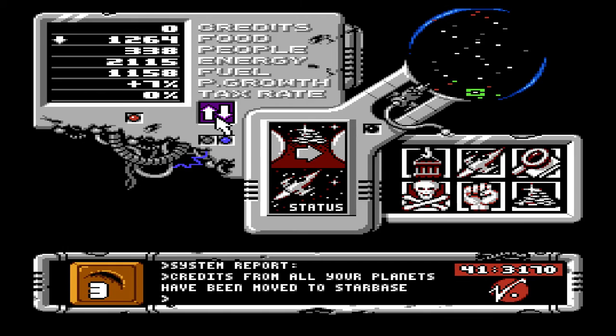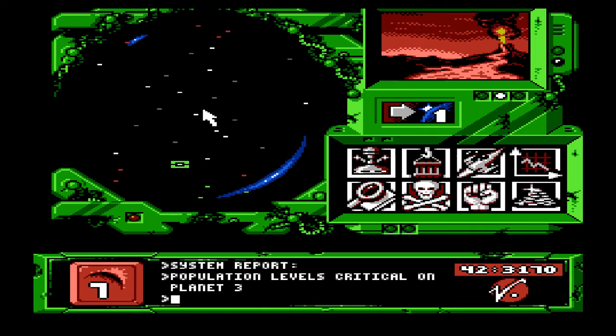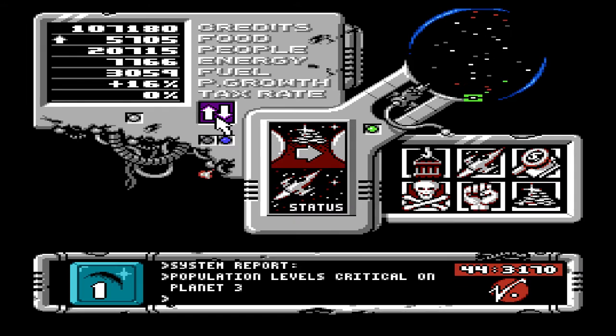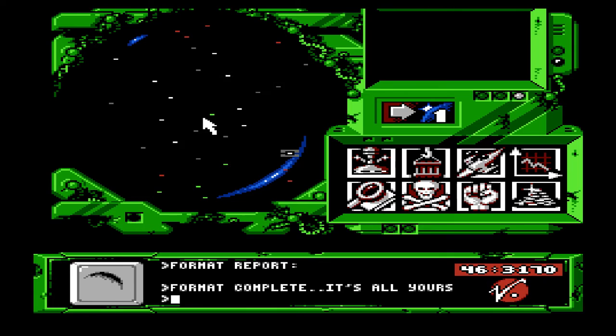Food to people. Population growth is increasing. Yep yep yep. This planet has no food left — I'm just taxing them to death. How much money on the star base? Alright. People are going up. Tons of fuel, so I can prep this. Format report, it's all mine. Whee! Alright, let's get to planet sixteen. It's an amazing vegetation planet.